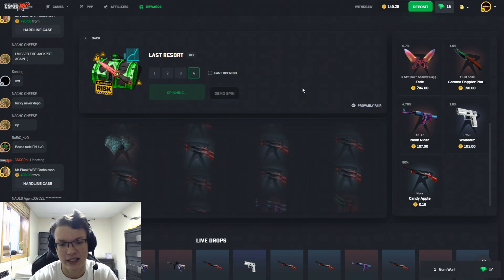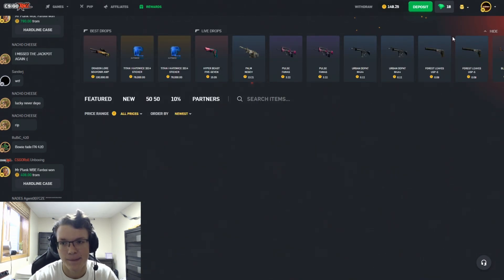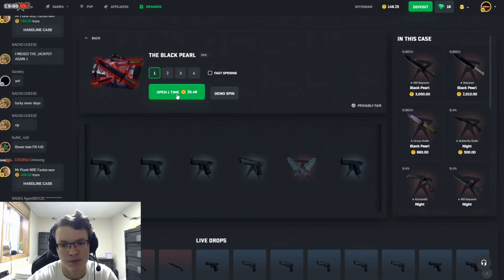400 coins — let's go ahead and open up 10 of these, hopefully hit something absolutely insane. Nothing from the one case, but I fully believe the double case will pay out.